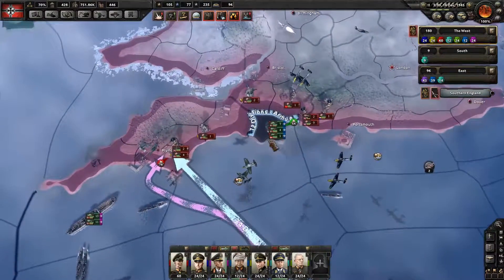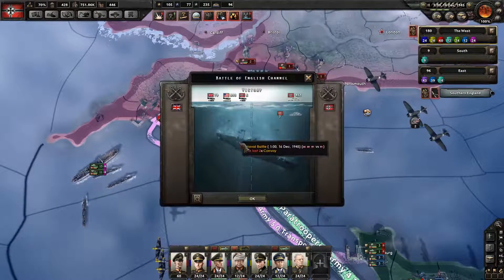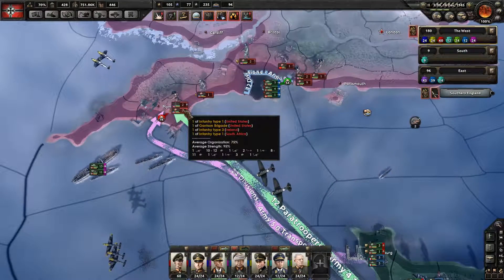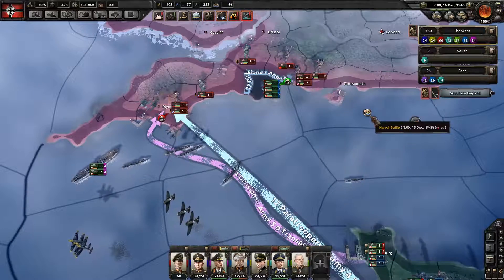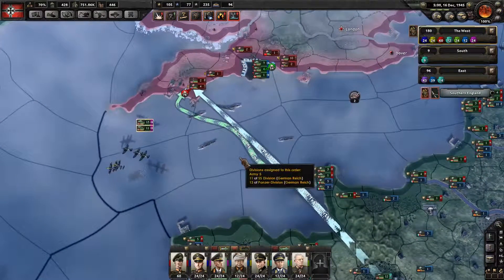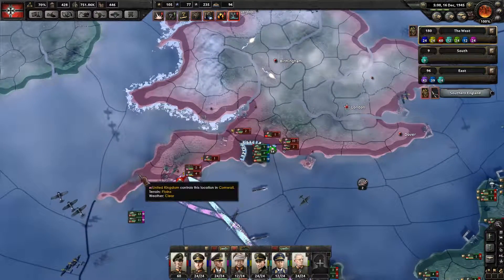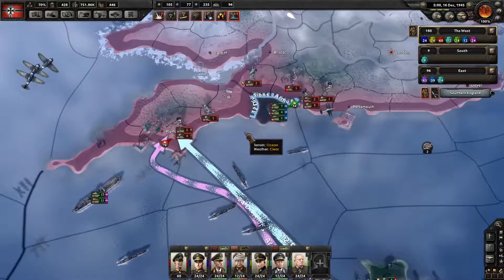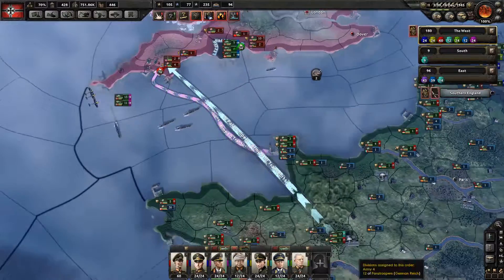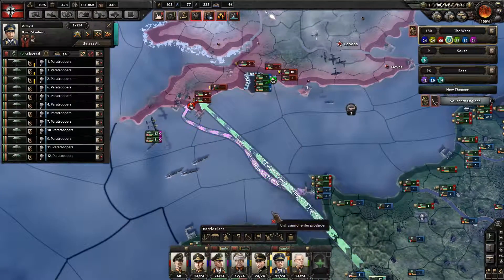So far what I'm seeing, we may be in trouble here. I feel like we're having some success, but Plymouth is holding out even though we have a lot of divisions attacking it. Maybe it was a mistake to attack them directly, because I could have maybe gotten ground here. But I was hoping we'd be able to rush in there.